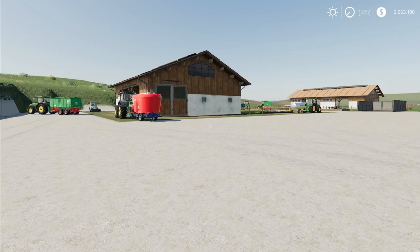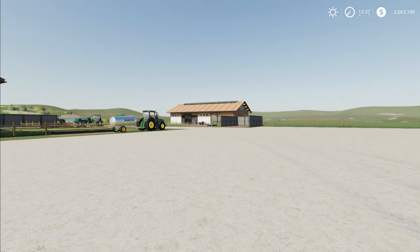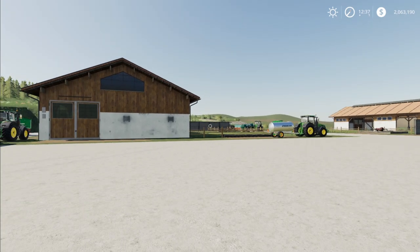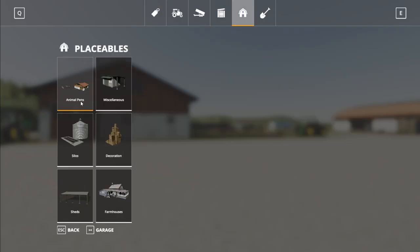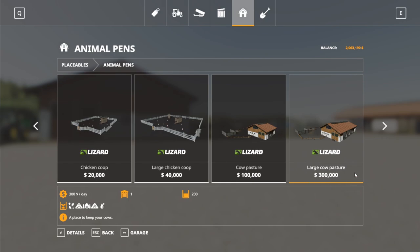As far as cows go, here are the two pens available in the game. This is the small one, that's the large one — they're pretty much the same. If we go into the store under placeables and go under animal pens, we have the cow pasture, which is $100,000 to buy and holds 50 cows, and the large cow pasture, which is $300,000 and holds 200 cows.